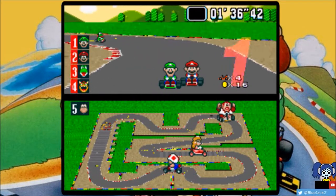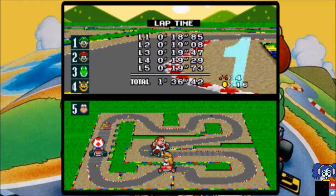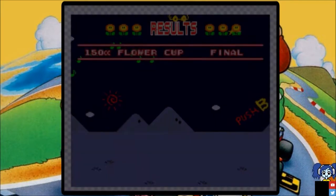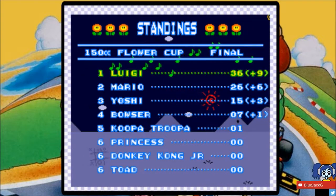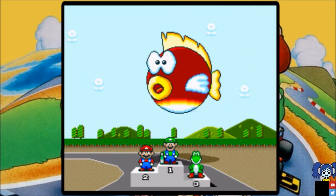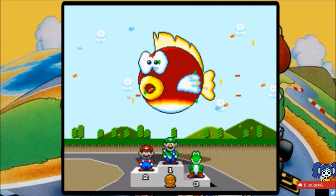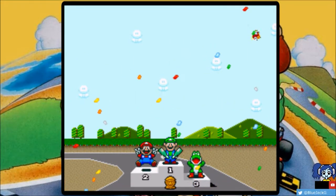Mario right against Luigi — look at that! Mario made it to second. If Yoshi or Mario are fighting for second place, it usually guarantees you the victory even if you're not first. But there you go — winner! Congratulations, Blue, another cup won — the Flower Cup! Take that! Bye-bye.